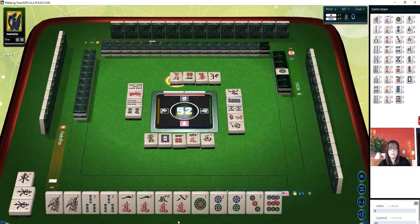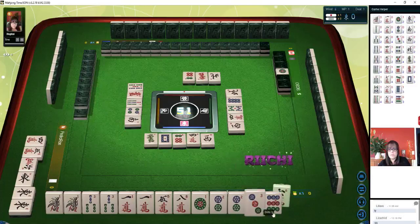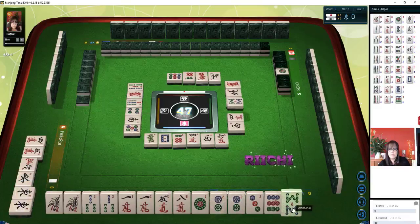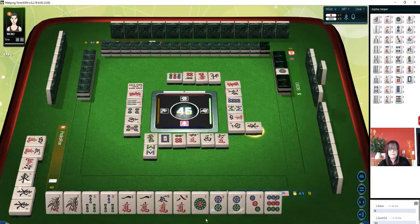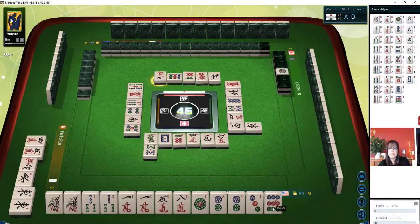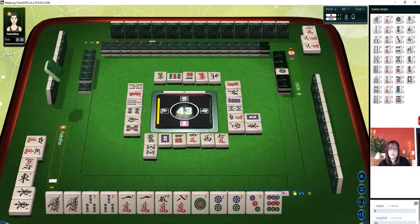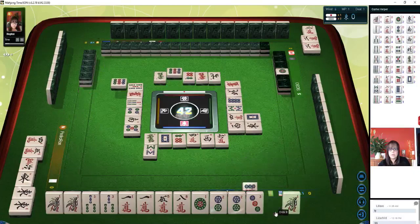We have a riichi player. I have no safe tiles. Six crack — they discarded that. Five dots. Eight bamboos. East wind. The nine dot is a good safe tile. Two characters. We can throw the nine dot. The riichi player threw a nine dot — that's furitan for them, meaning they cannot win with it on discard because they discarded it. We'll throw the nine dot too. We got one of our pung tiles.